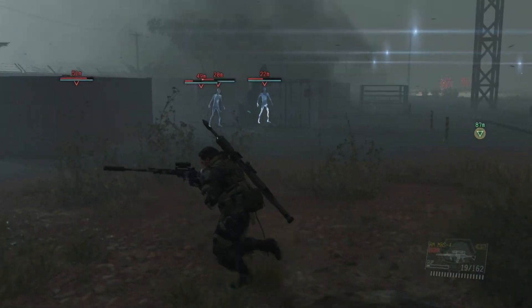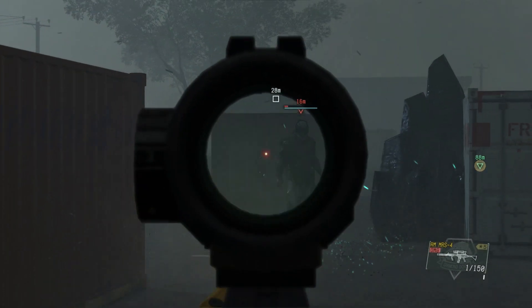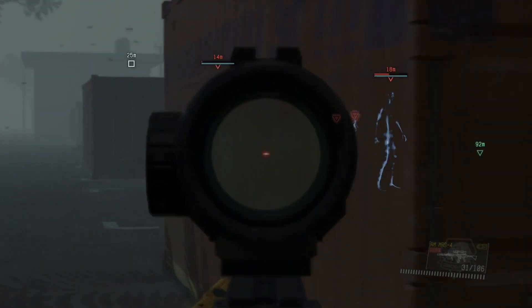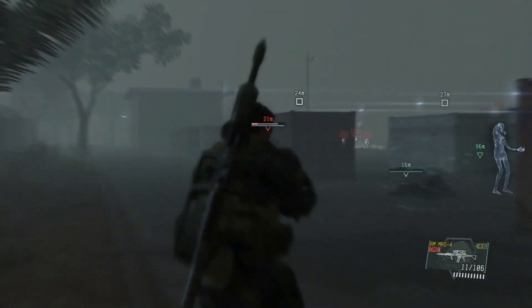We're just going to shoot at him and keep shooting at them until they go down. As you can see, this guy is so close to death so we're just going to start shooting him. He will start teleporting when he's low, so you want to make sure you get them quickly.